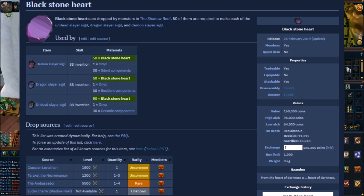So right now I'm going to bring up a screenshot of the wiki. You're going to see here that the Blackstone Hearts is dropped in the Shadow Reef, mainly by the Crasty Leviathan and Terrorcatter — the main sources. The Ambassador can drop them too, and it's seemingly a rarer drop. I don't really feel it that way after doing so many Ambassador kills, but anyway, that's what it is saying.